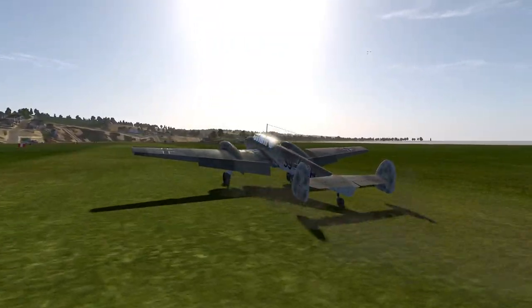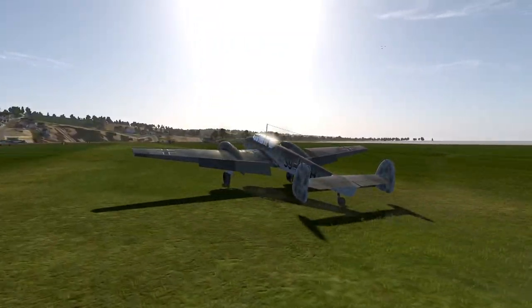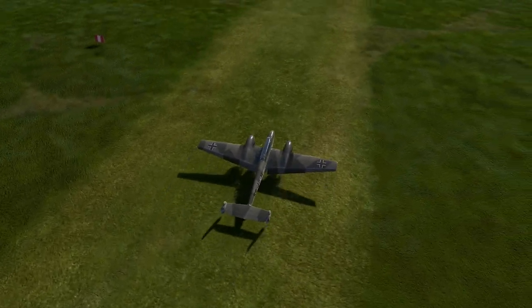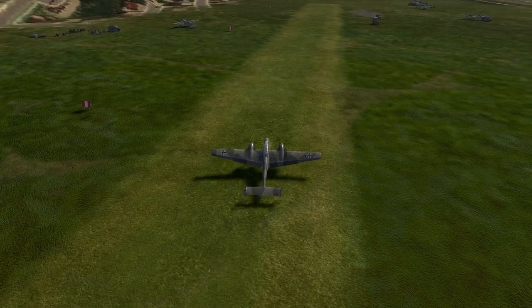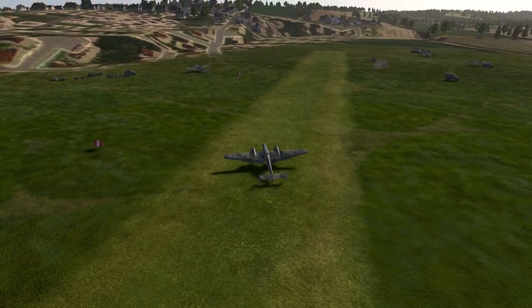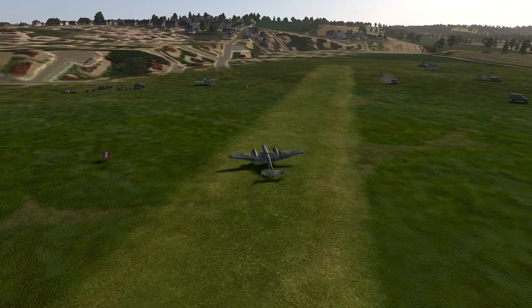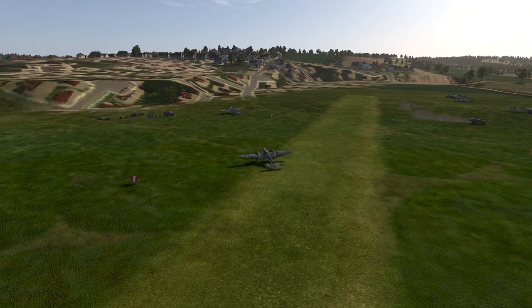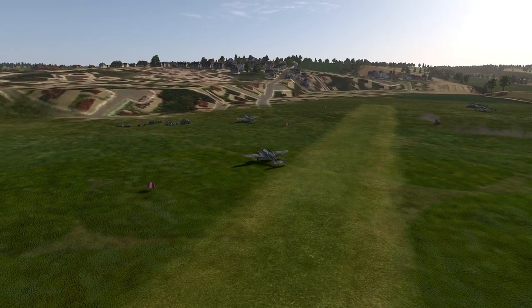There we go — just a couple of bumps but kept it nice and straight. Mission complete. And there we go, it's a nice simple mission — the last ground attack mission in the BF-110 for this campaign. Next mission will be in the Stuka Ju-87 dive bomber. See you then.